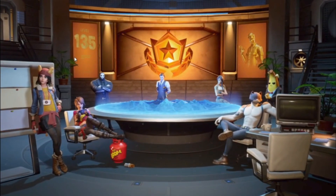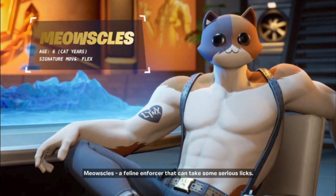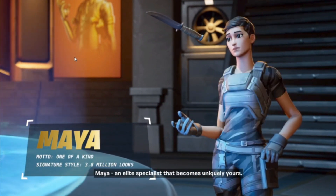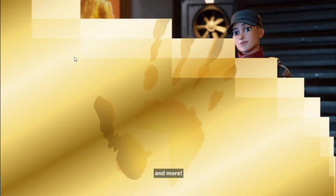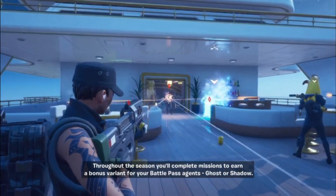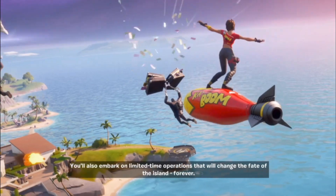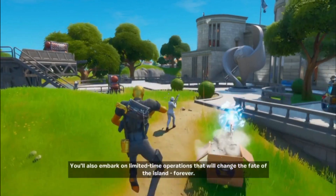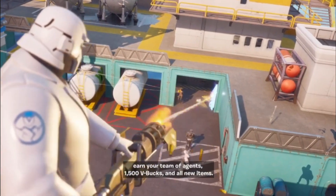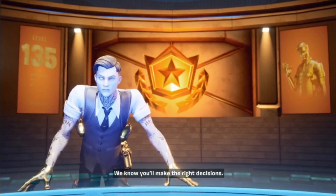The battle pass video plays: 'Use your hideout to recruit a team of agents — Meowscles, a feline enforcer; Midas, with the golden touch; Maya, an elite specialist that becomes uniquely yours, and more. Throughout the season you'll complete missions to earn a bonus variant for your battle pass agents — Ghost or Shadow. Choose wisely. You'll also embark on limited-time operations that will change the fate of the island forever. Your future begins with buying the battle pass. Good luck.'